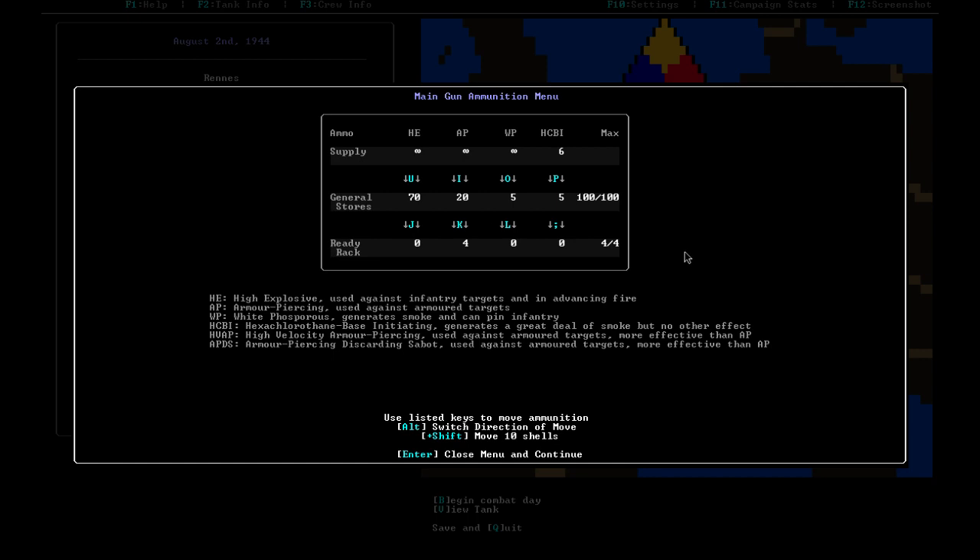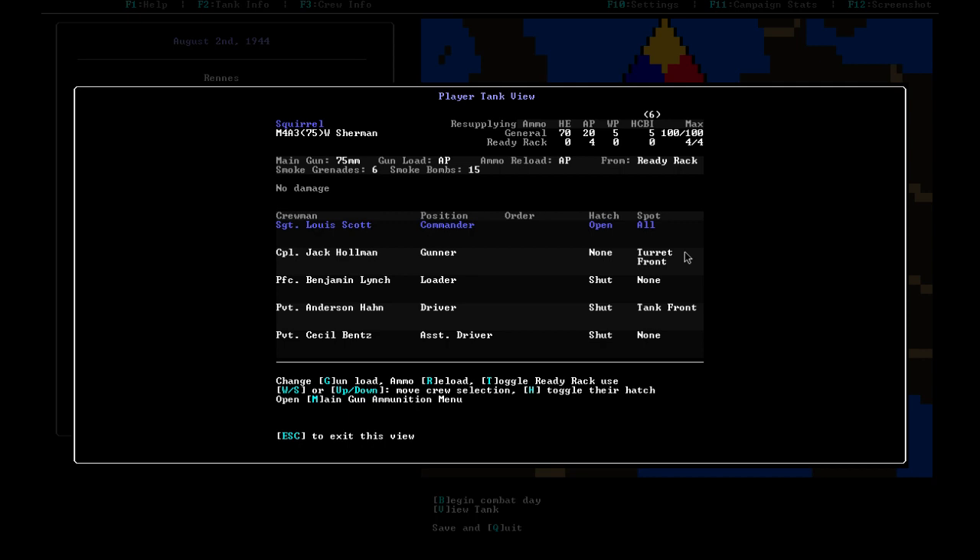Separate from general storage is the ready rack — a smaller space for faster loading, making it easier to chain multi-attacks. The ready rack stays full of AP rounds since the most critical time to fling bullets is when there's an enemy tank you need to kill immediately. The size of both storage spaces varies by tank variant. As a policy, you can set hatch states before rolling out — high visibility helps avoid ambushes, but open hatches mean crew can be shot at.